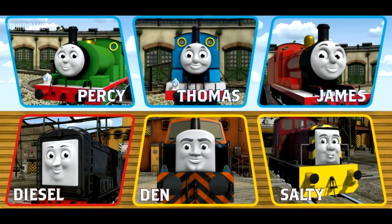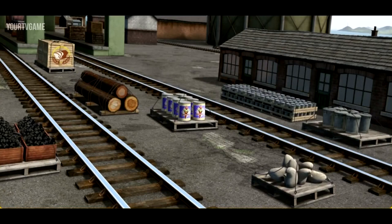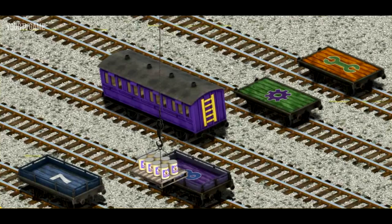It's a busy day at Brendam Docks. Thomas and his friends have many deliveries to make. Choose who will make the next delivery. Diesel must deliver the ice cream to the fair. Show Cranky where the ice cream is. There you go. Let's lift and load. Now the cargo must be loaded. Show Cranky where the blue flatbed with a white number 7 is.